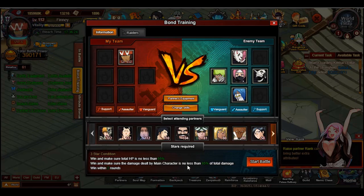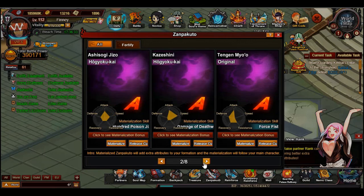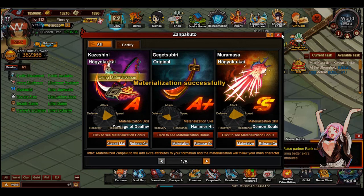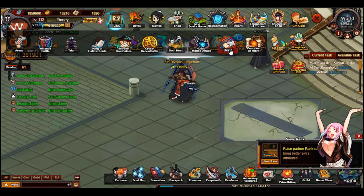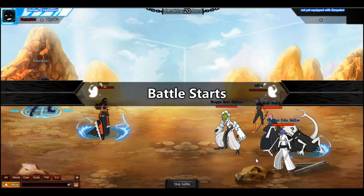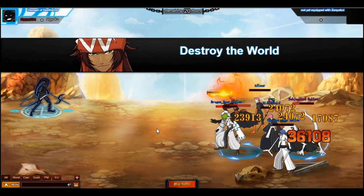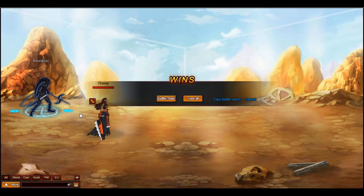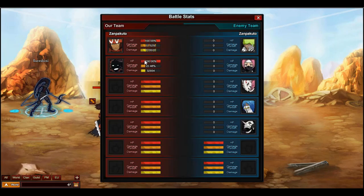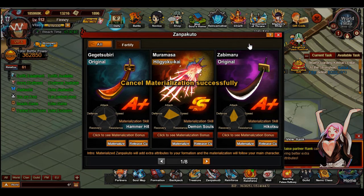That should have been enough — yep. So as you can see, when it requires main character's HP is no less than 95 and damage dealt by main character is no less than 95, this is when we start changing zone pactos. If you have an outrageously strong zone pacto it's going to make your life a lot harder. I'm going to try it with Minazuki — it's probably still going to be too strong, but we'll see.